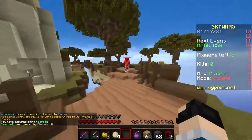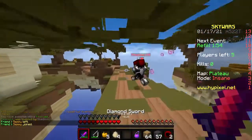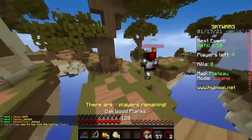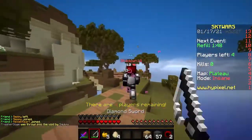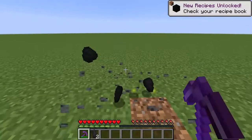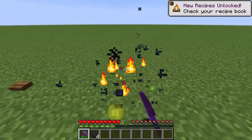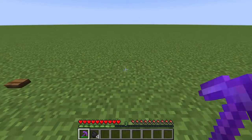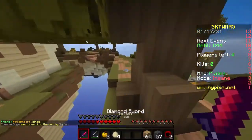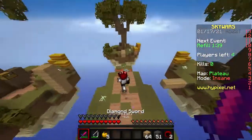Mining blocks is a whole other story. Each block provides a different range of experience, but there are far fewer blocks to consider. The worst is color ore, averaging 1 XP per block mined, and the highest is actually mob spawners, giving anywhere from 15 to 43 XP per spawner mined. However, it's unlikely you can consistently find and farm dungeon spawners, so let's move on to the next best ore.